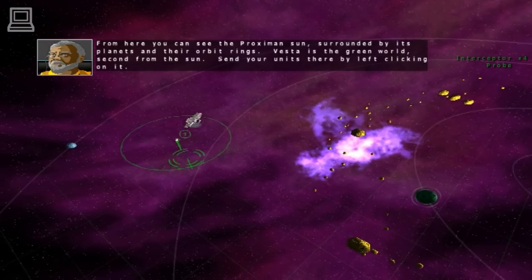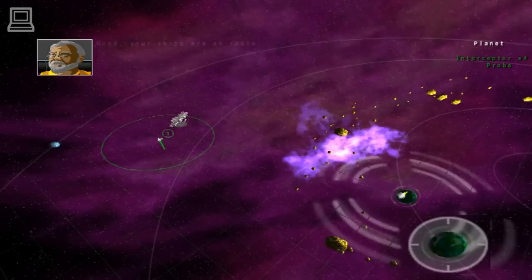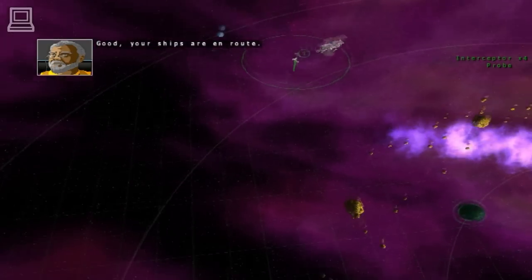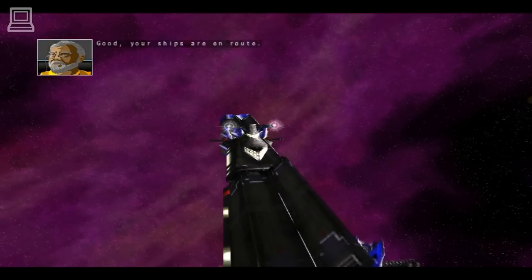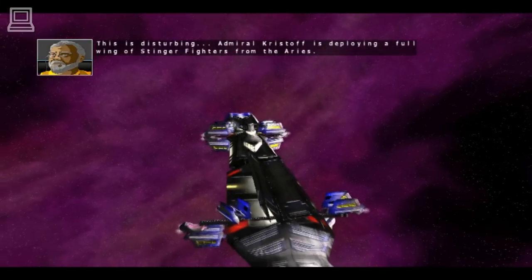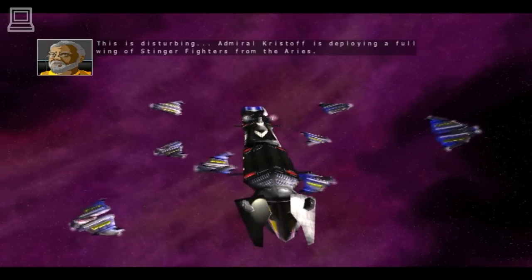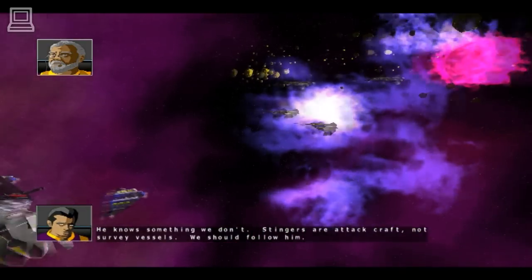New objective. Your ships are en route. This is disturbing. Admiral Kristoff is deploying a full wing of Stinger fighters from the Ares. He knows something we don't. Stingers are attack craft, not survey vessels. We should follow him.